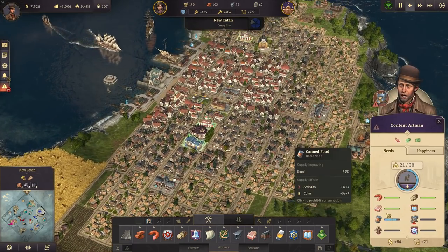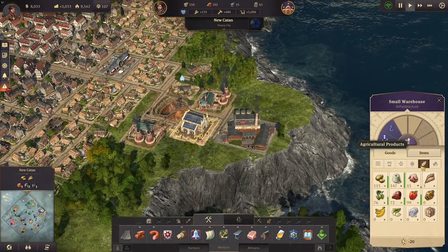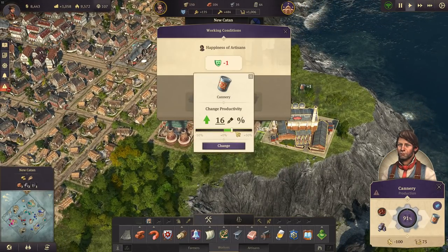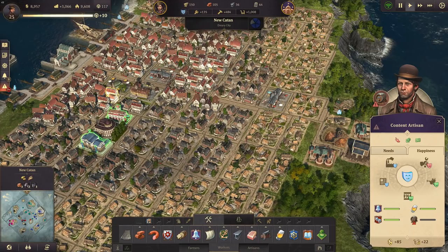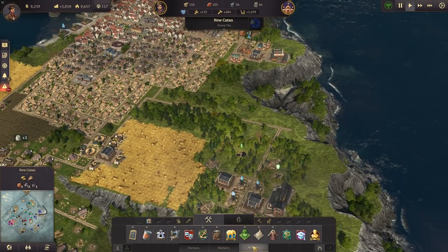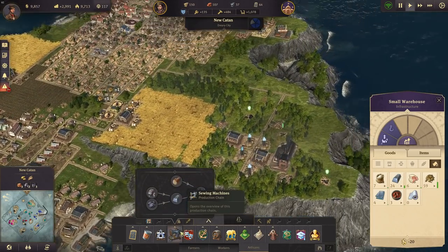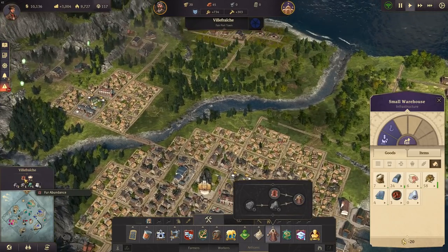We should have the canned food now — perfect, it's filling up. We are producing and I think we can have a second cannery. We have lots of vegetables, beef, and goulash. One cannery is probably enough — we can increase it by 50% without increasing unhappiness much, and it's only for the artisans who are still happy. Rum is coming in as well. Sewing machines is the only other thing now — we do have steel, but not enough. More steel is coming soon and then we can have the sewing machines. I should also look out for the fur dealer — in Billfresh we have fur abundance and lots of space.